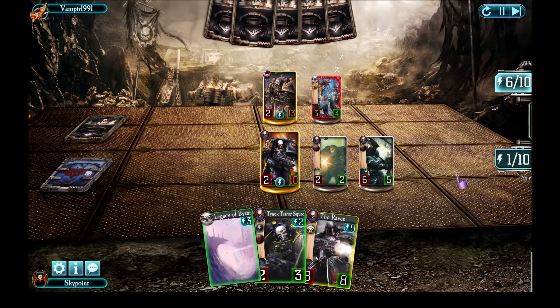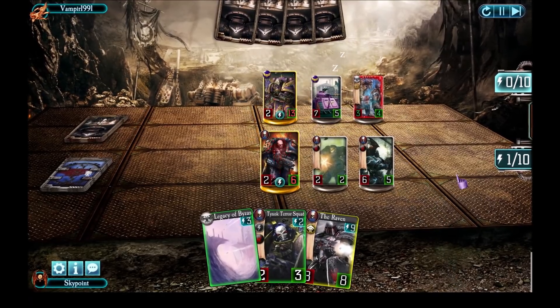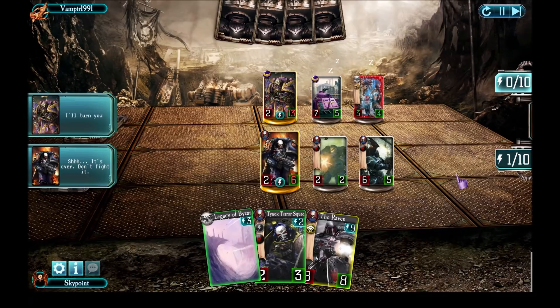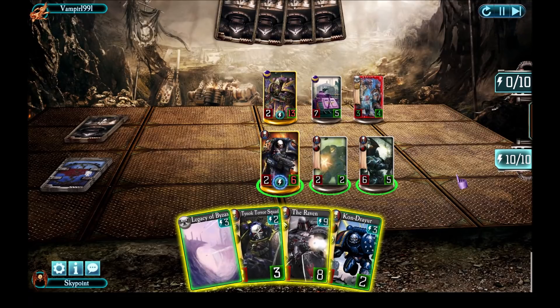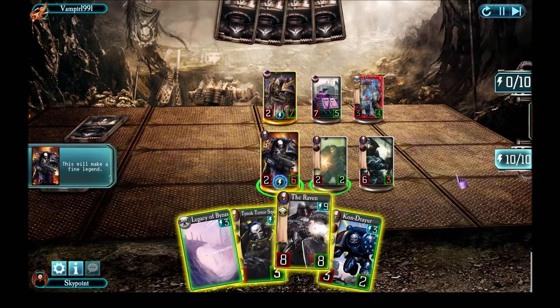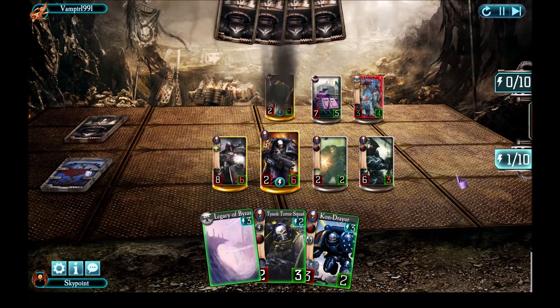It's pretty much over for him now because I have the Raven in hand. No matter what he does to me now, unless he has a frontline unit - which he didn't - I could hit him with the Reapers and then use the Raven. Let's drop that and finish it - and that was a nice win.